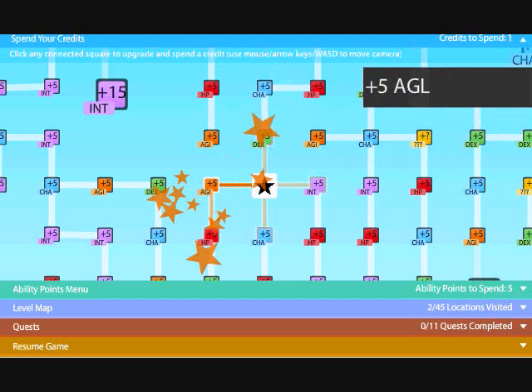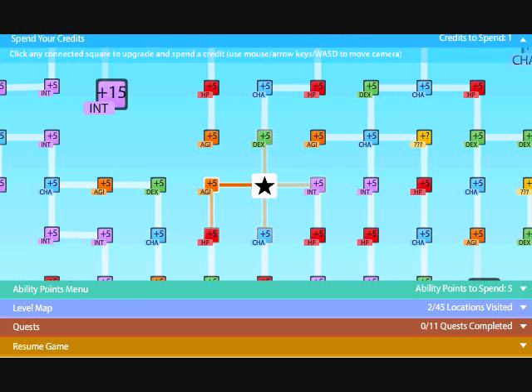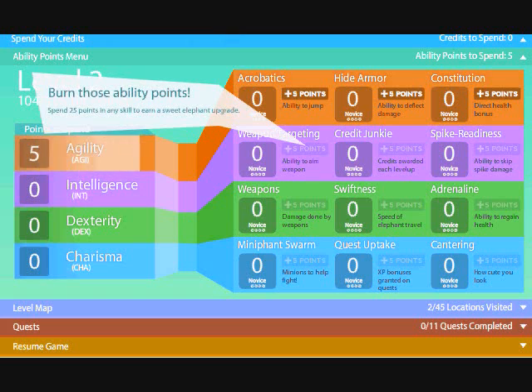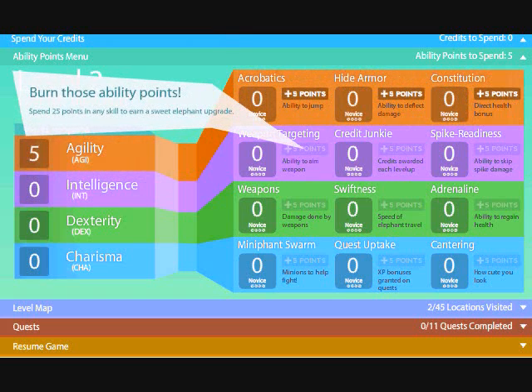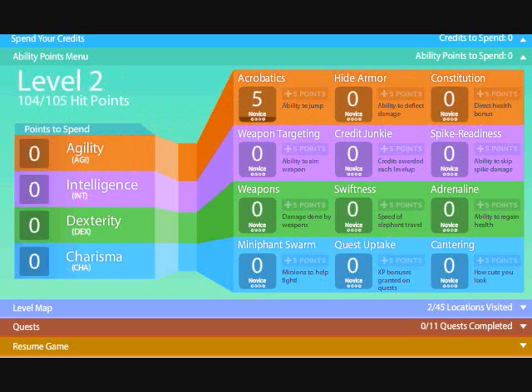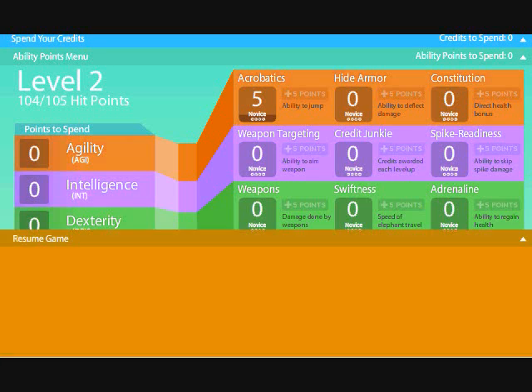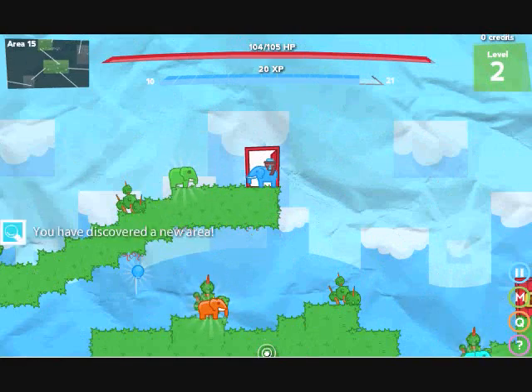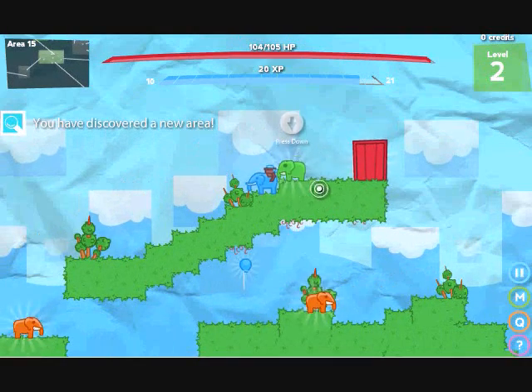It's a platformer, what the hell? I'm doing Agility - that sounds the most useful. How the hell does Charisma work in a platformer? I don't know. What the shit are we playing here? Burn those ability points. Spend 25 points in any skill to earn a sweet elephant upgrade. I'm so lost. Let's just resume the game. Oh, keep an eye on the timer - just a quick tip. Oh shit, I forgot about that.